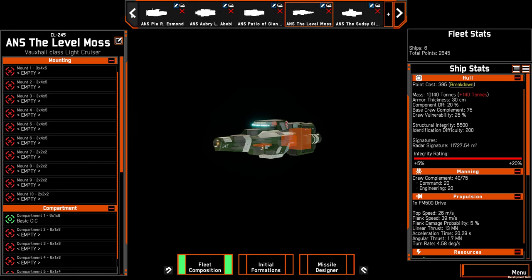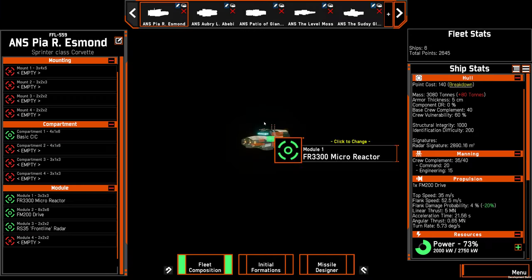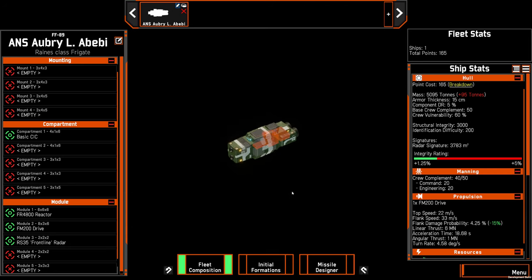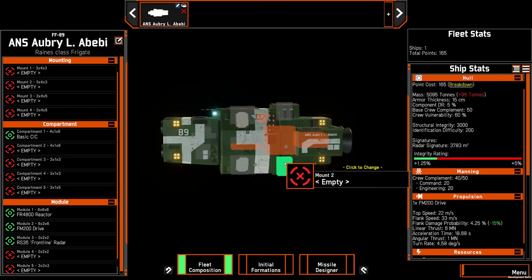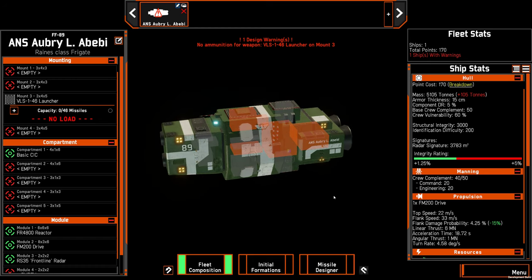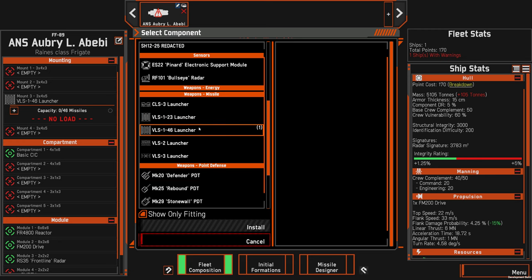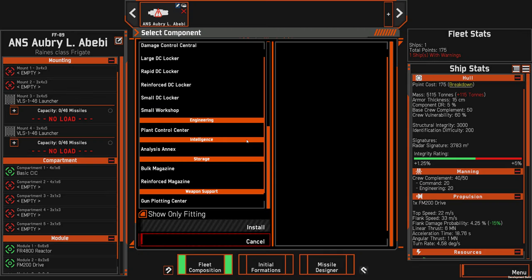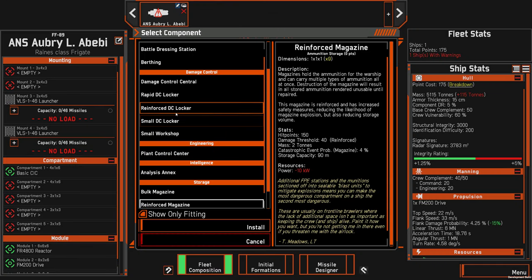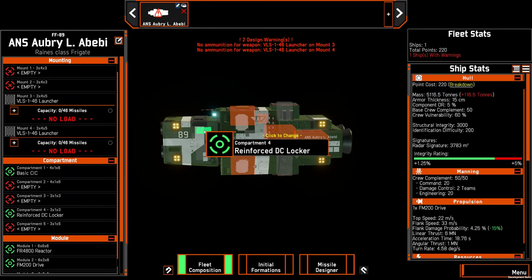Now I'm going to design a very simple ship. I decided beforehand that I want to design a very simple anti-missile frigate, because it's a simple design I can throw together quickly that's emblematic of this mentality. What we need is a way to intercept incoming missiles, so we're going to buy one of those launchers — and we can actually take two of them. I'm also going to add a reinforced DC locker, which will give us one restore and a few damage control teams. That way if this ship takes a hit, it can repair the damage, and if a critical system goes down, it can restore it. Because it's reinforced, if the locker gets hit and reduced to zero, it will need to get hit again before it goes away entirely.